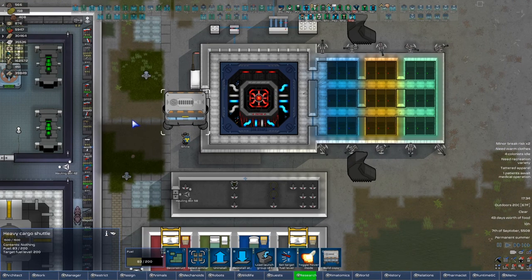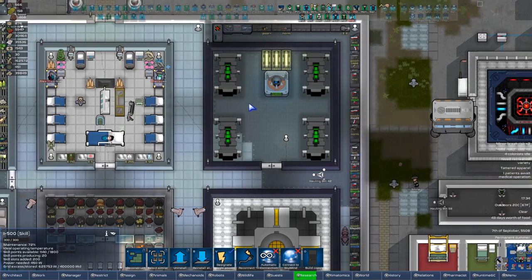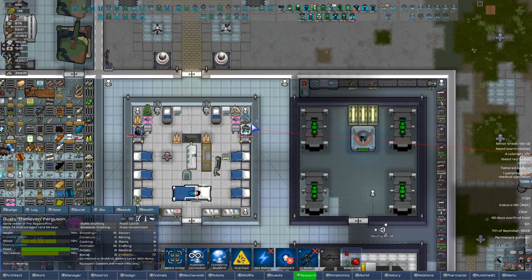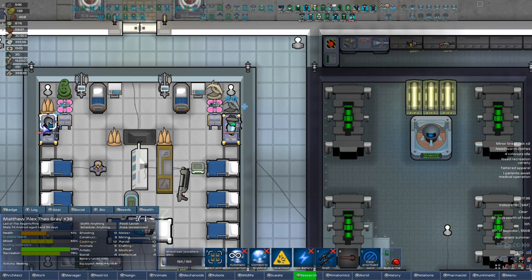It does mean it'll take Theogrey longer to heal, which is just the cost of doing business at this point. Sylvia is fueling up our cargo shuttle — I appreciate that level of support. We have a couple of skill points here to give away. Can you automatically connect to Sky Mine from now on, Thet 11?